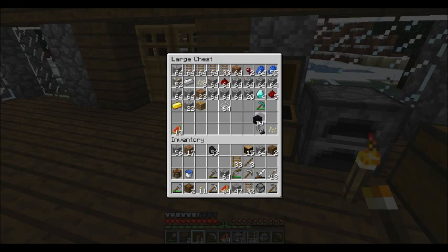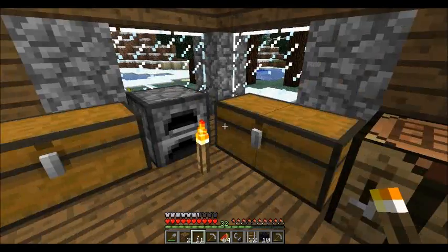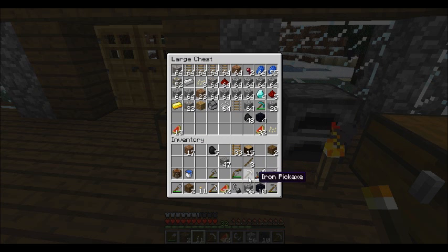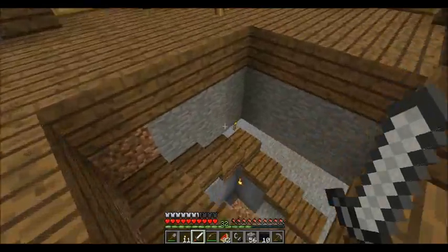We're going to need 10 obsidian and our flint and steel. Store the stuff we don't need — I won't keep many iron pickaxes on me, no reason to bring them to the nether. I'll keep some ladders. Definitely need a bow and a sword. Okay, let's go.